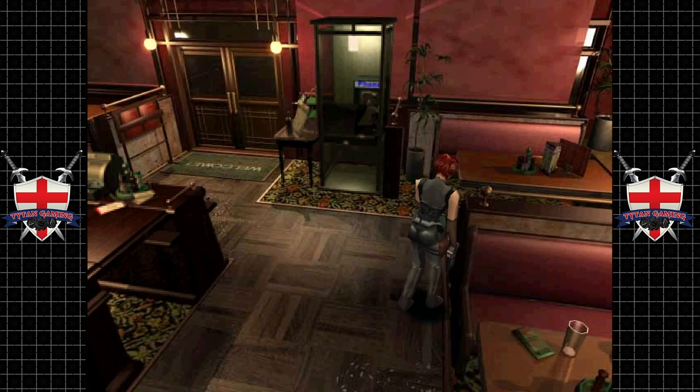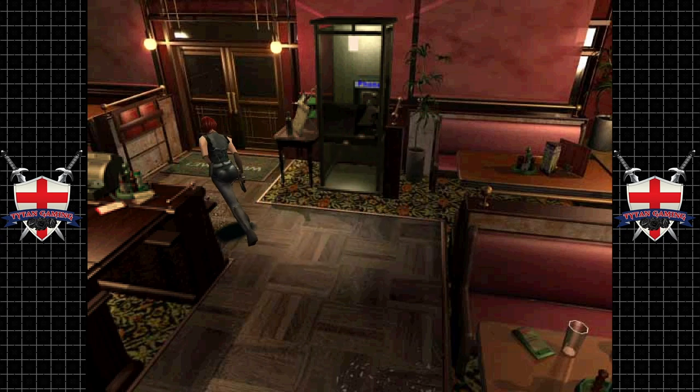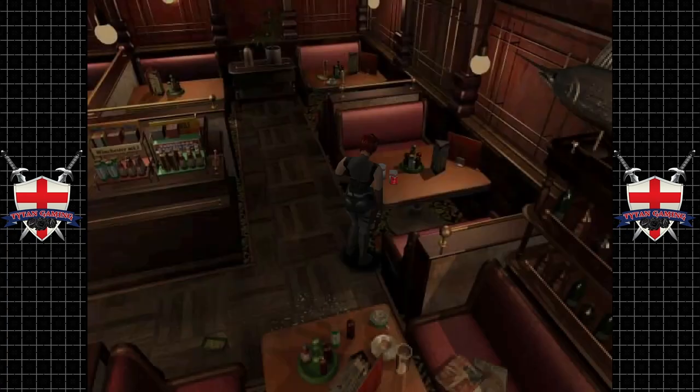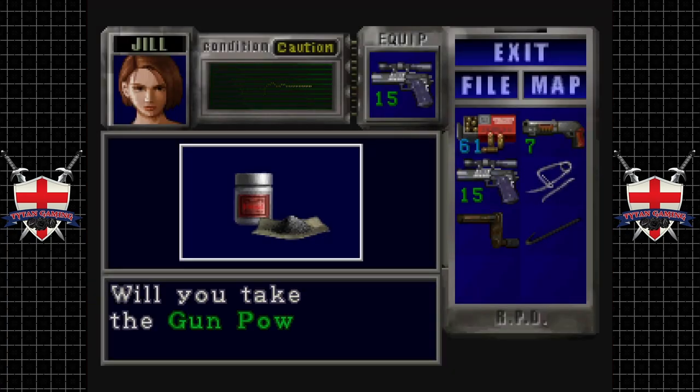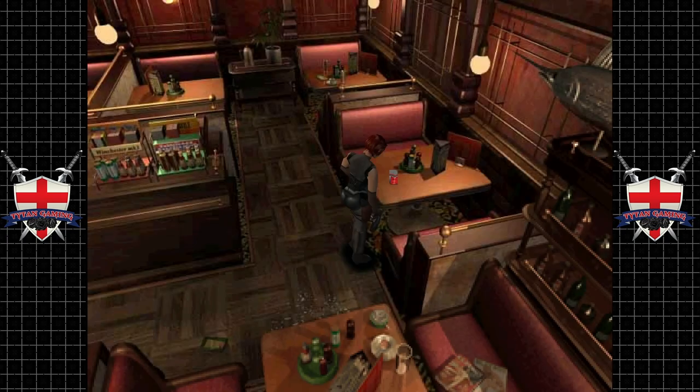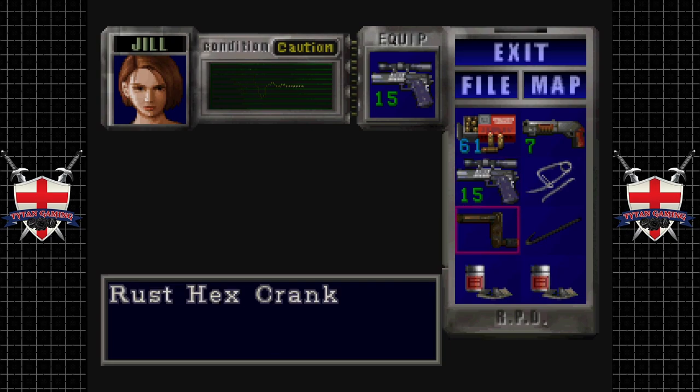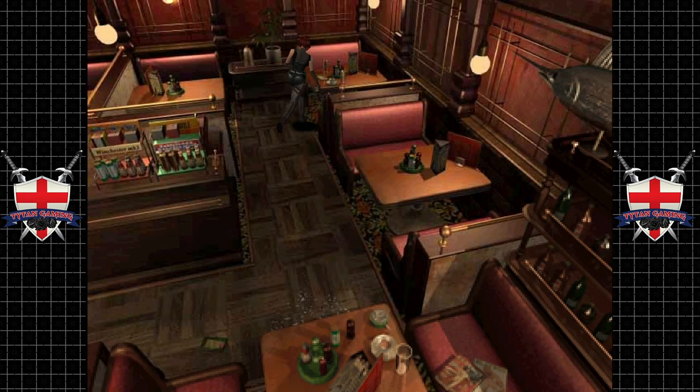I don't trust you, Michael. I think you're in bed a little bit too deep with Umbrella. Take the gunpowder, which is nice. Let's combine. Anything else? There doesn't appear to be health or anything. Nothing suspicious.